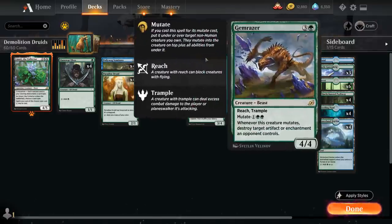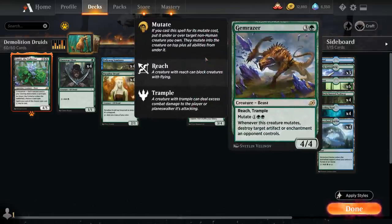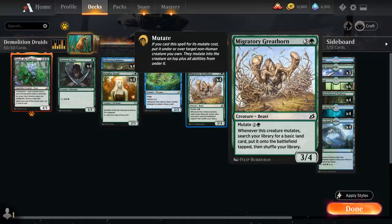We don't run the full playset of Gemrazer since we have Sawtusk Demolisher, which can also deal with artifacts and enchantments. Whenever Gemrazer mutates, we can destroy target artifact or enchantment an opponent controls. It's also just a 4/4 creature with reach and trample, so mutating this onto a smaller elf can also be quite powerful.